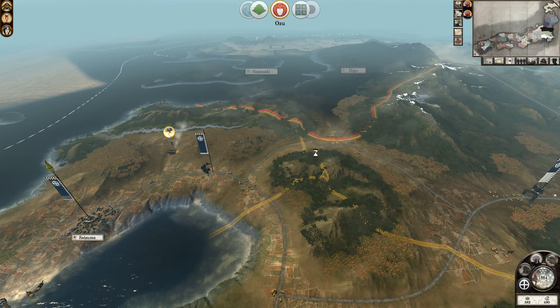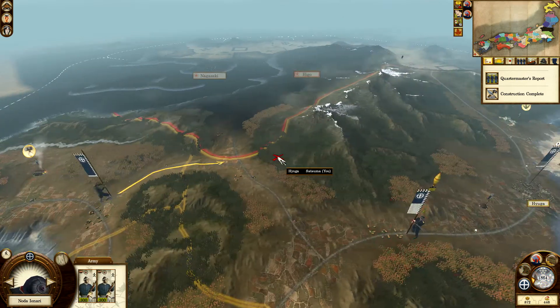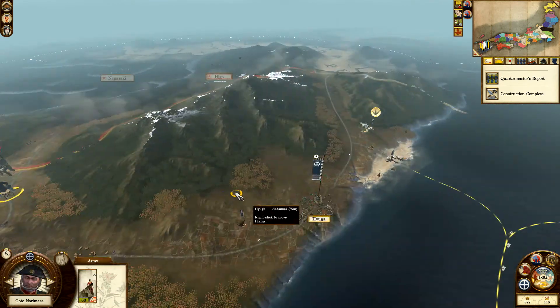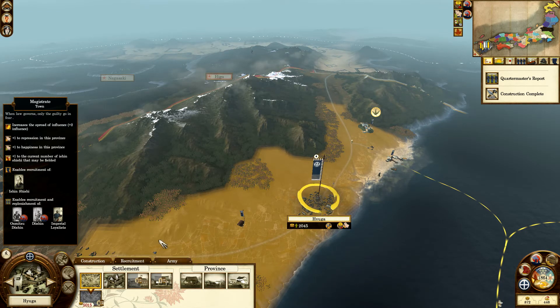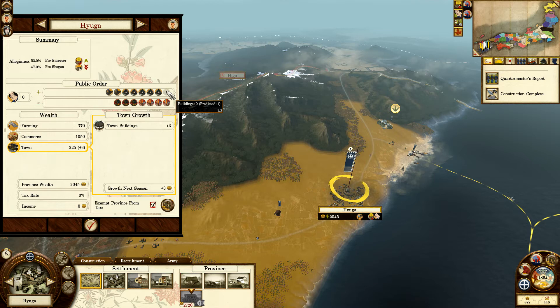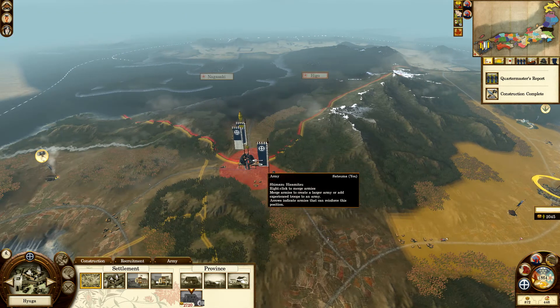I didn't cancel their movement order — one turn and they're back. We actually have more movement points if we drop the artillery. The magistrate will be finished on the very next turn, which will definitely help. It gives happiness and repression — so in reality it gives two benefits to control. Pro-emperor sentiment is now stronger than pro-shogun sentiment, and non-clan allegiance was at five and is now going down — just what I want to see.